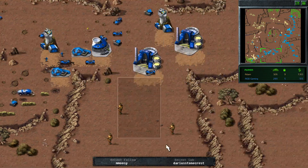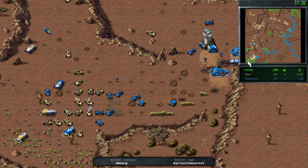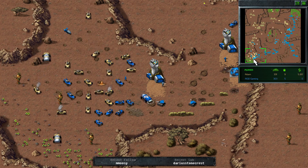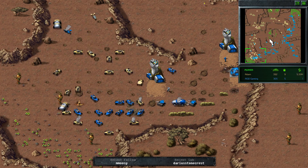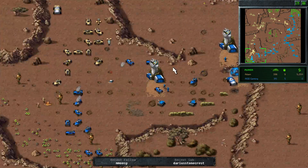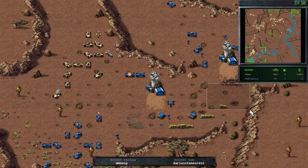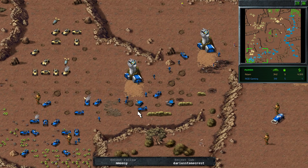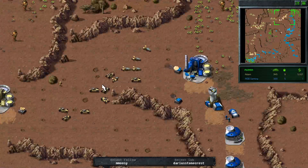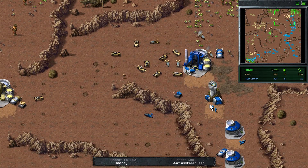AOD needs to be careful — all of the harvesters that mined out this tib are now going towards the corner and Atom's not letting him get that for free. The top tib field is still being mined out by Atom — he got there slightly later and it's still up for grabs. AOD selling off the unused silo. AOD trying to sit on the tib to prevent Atom from getting it. Meanwhile in the top right, Atom going in for a counter-attack, deliberately mixing in a couple of bikes to take out the turrets — good man.